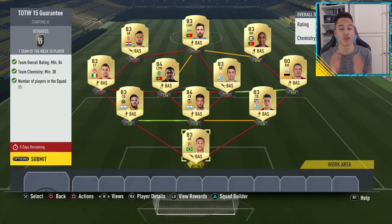To do this squad it will cost you around 15,000 coins. I recommend if you're actually looking to do the tradable Team of the Week one as well, do this squad first. And if you get an inform you don't like, just use that inform for the tradable Team of the Week Squad Builder Challenge.